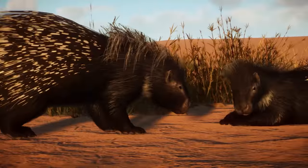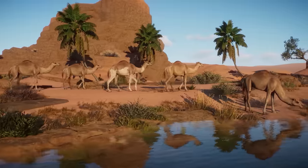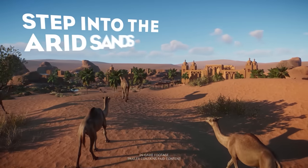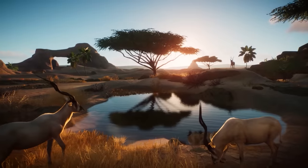8 new incredible animals. Gaze through the heat to discover 8 amazing new creatures: introducing the dromedary camel, African-crested porcupine, Addax, Somali wild ass, black rhino, sand cat, dama gazelle, and the elusive desert-horned viper.